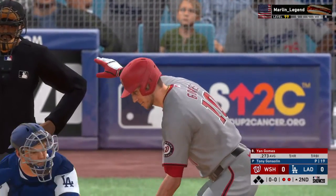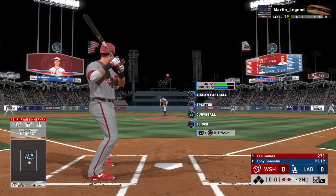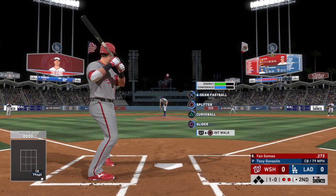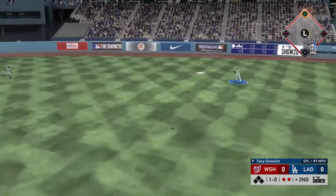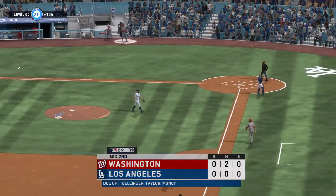Here's the catcher, Jan Gomes. He'll work on keeping this top of the second alive. He comes set. Here's the nothing-and-nothing pitch. Ball. The 1-0. Hit the other way out toward right field. Giving chase, Cody Bellinger. He's got it. A great running play, and that'll retire the side.